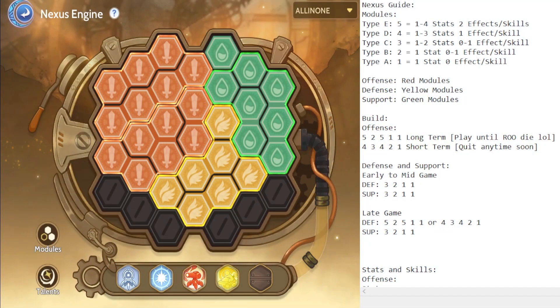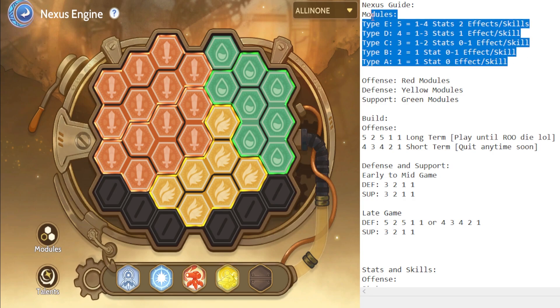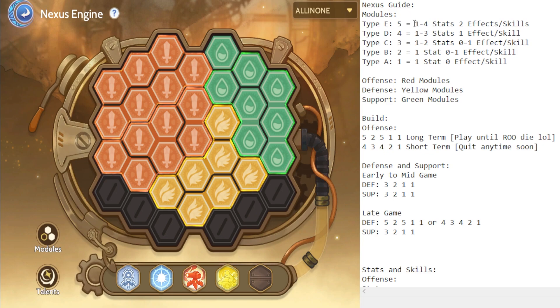So let's start the Nexus guide for mechanics. There are five types of modules, from Type A to Type E, and each module has a unique combination of stats and skills. Type E can get you one to four stats and two effect skills. Type D gives one to three stats and one effect skill. Type C gives one to two stats and zero to one effect or skill. Type B gives one stat and zero to one effect or skill. Type A gives one stat and no skill.